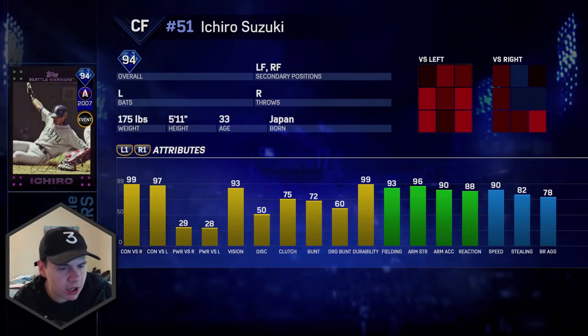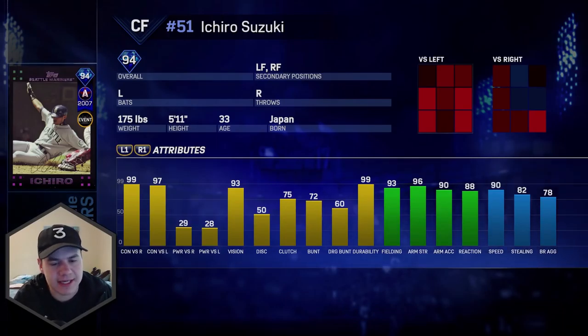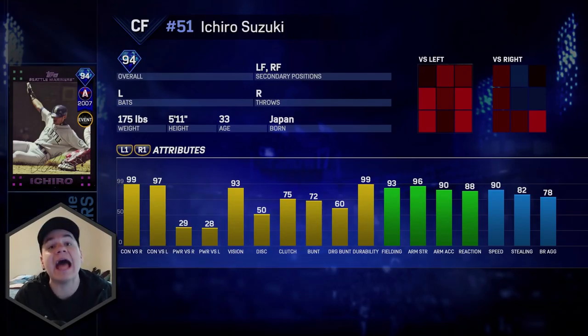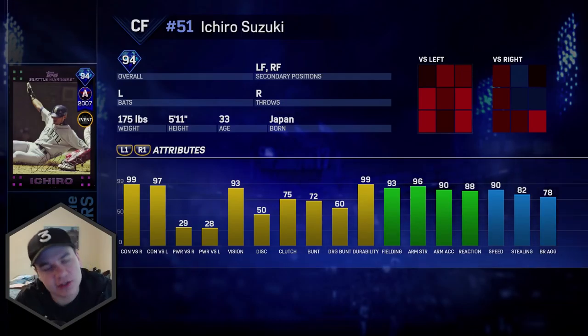Today is gonna be the debut of the 94 overall Ichiro Suzuki. This is an all-star card from the 2007 season — one of Ichiro's best years. 99-97 contact, low power, but he wasn't a power hitter. 93 vision, 99 durability — he's not gonna get hurt. The fielding: 93 fielding with 96 arm strength. He's gonna gun some runners. 90 speed, 82 stealing — he's gonna fly on the bases as well.